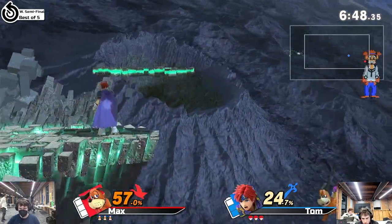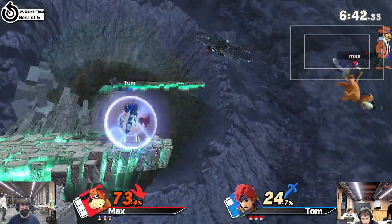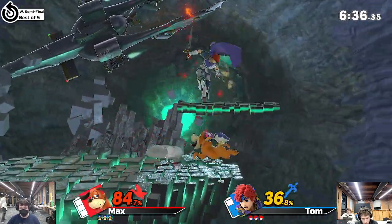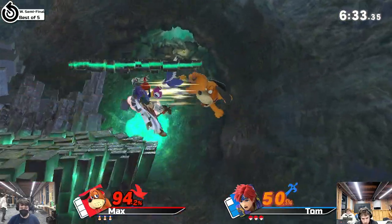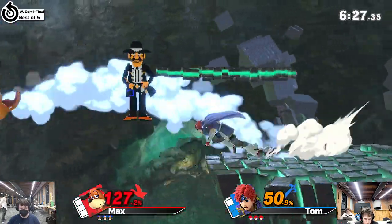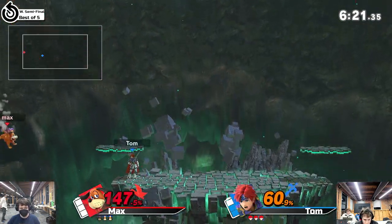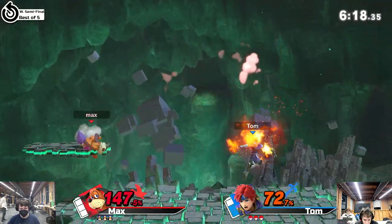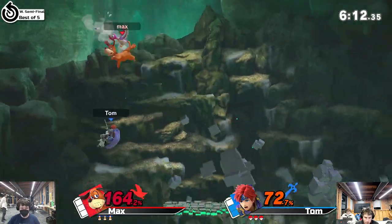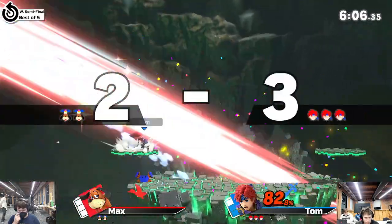Tom reads him coming in with that aerial and just punishes accordingly. Reverses the gunman by accident — this is a bad spot for Max. He is getting able to get back because of the can, but the side B lag is gonna let Tom get a punish for free. The jab trick with the grab too, so he's definitely got a conversion off that. Up air not going to kill. I honestly thought the clay pigeon had a lot less lag than that — that should have been a free grab, but he doesn't go for it and he dies for it.